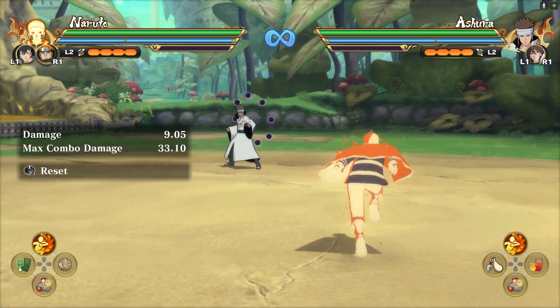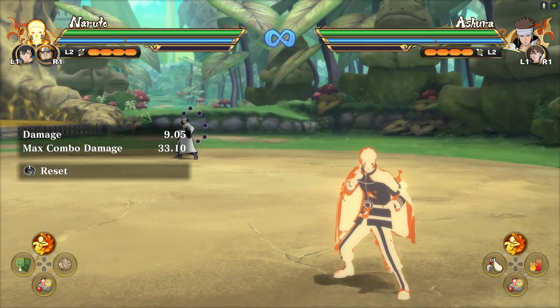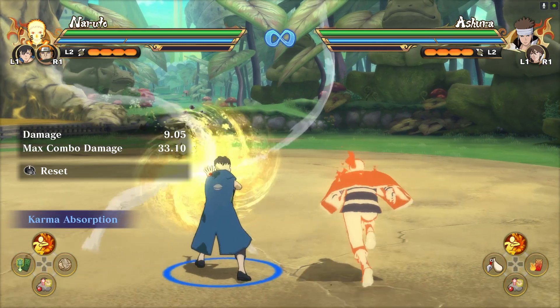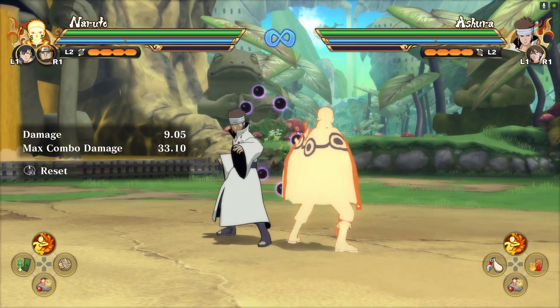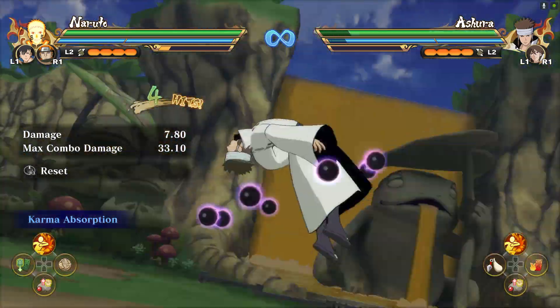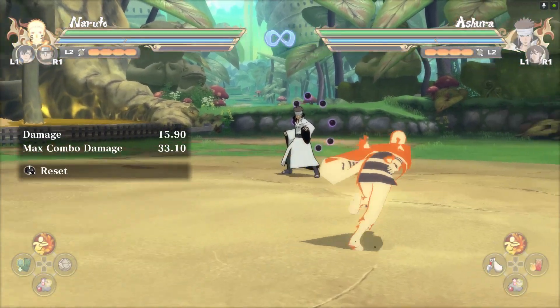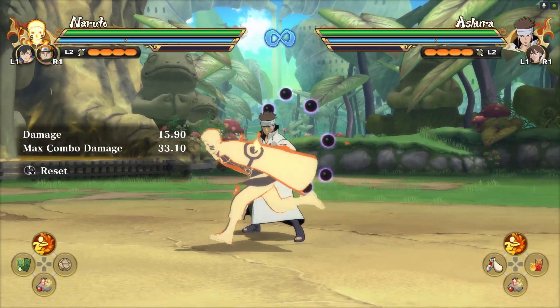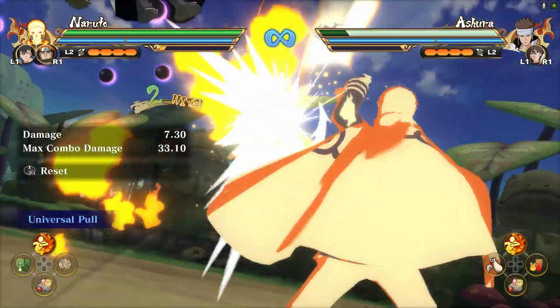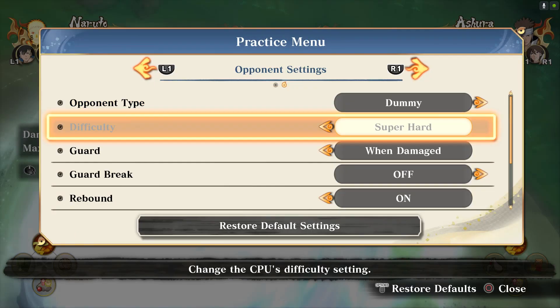Since Naruto and Kawaki have an ultimate jutsu secret technique, you can use Kawaki's first ninjutsu and go for a grab right after it — that's another grab setup. And if you're running Pain as a support, you can use the universal pull and take it straight into a grab.